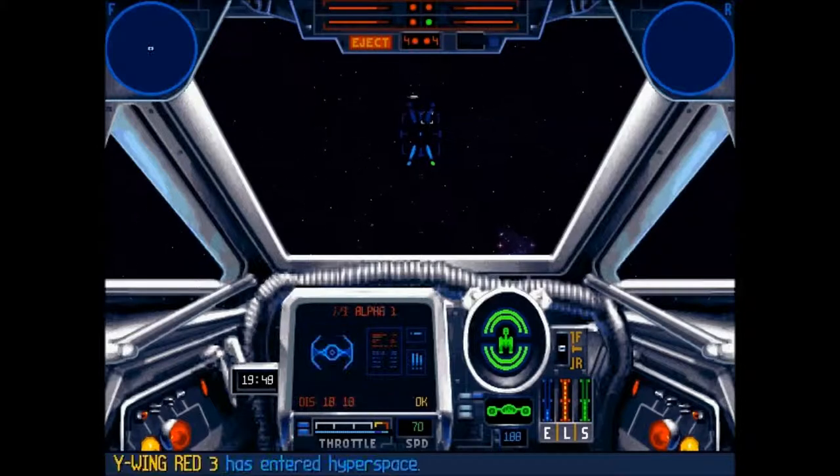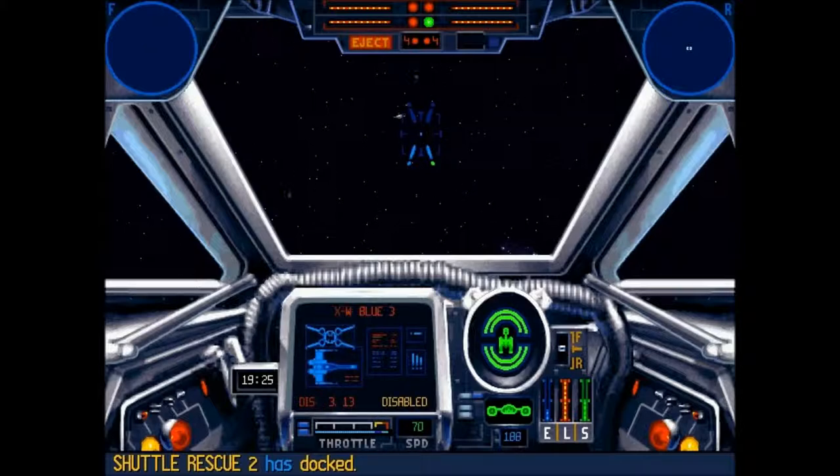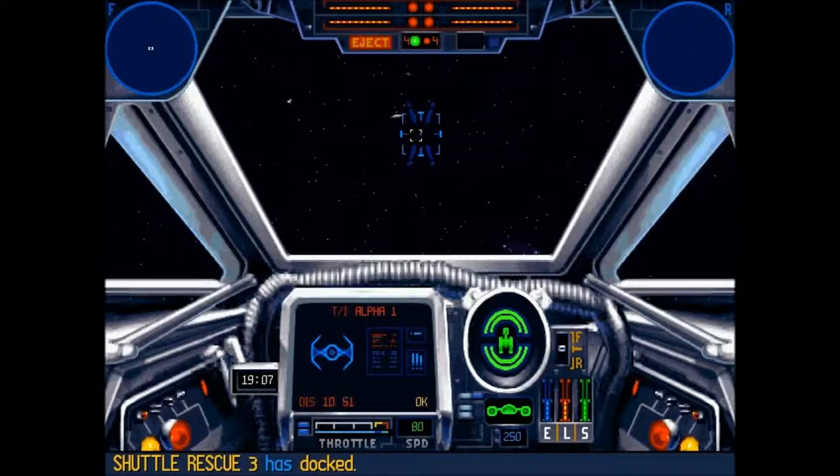Let's whack the guns up. Shuttle Rescue 2 has docked — good. We're only 3 kilometers away. Let's go to maximum speed, which in the Y-Wing is... 80, by the looks of it. Shuttle 3's docked — good.